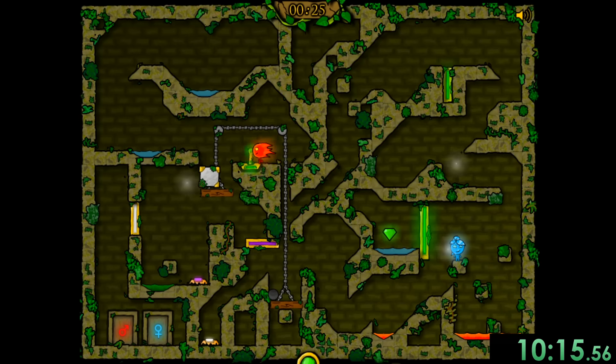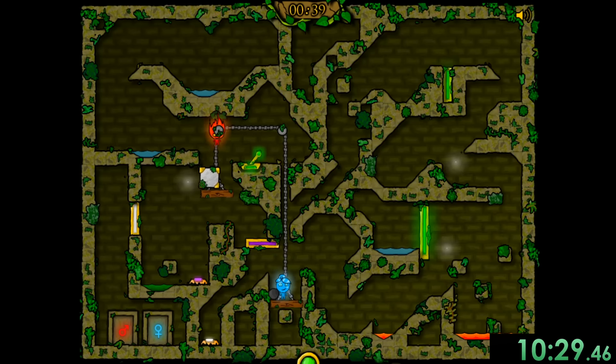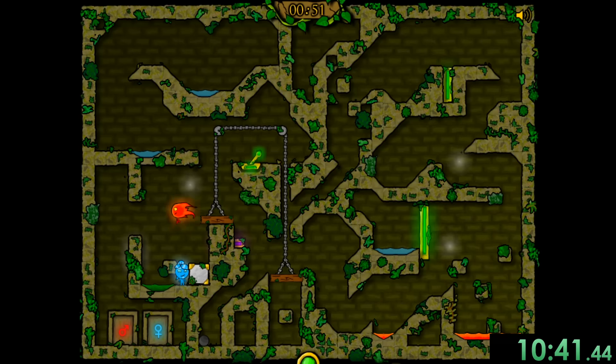While Fireboy deals with these switches, we can actually go ahead and get this emerald. Fireboy needs to come right here to push this up, so then Watergirl can push that. Watergirl, you're kind of messing me up right now. Come on. That's pretty much the level, except for this jumping part where I don't want to die.